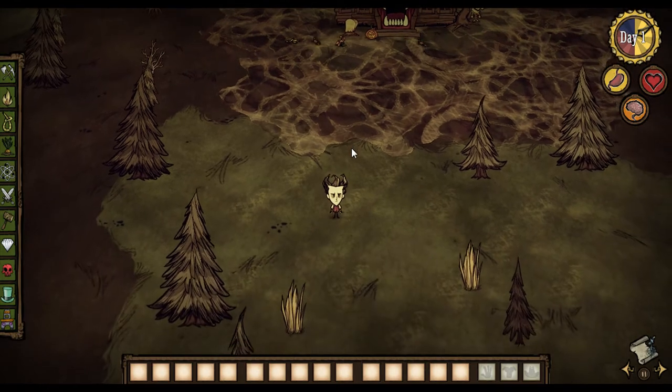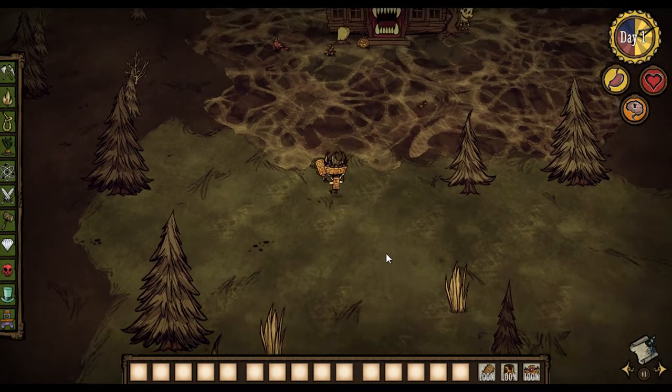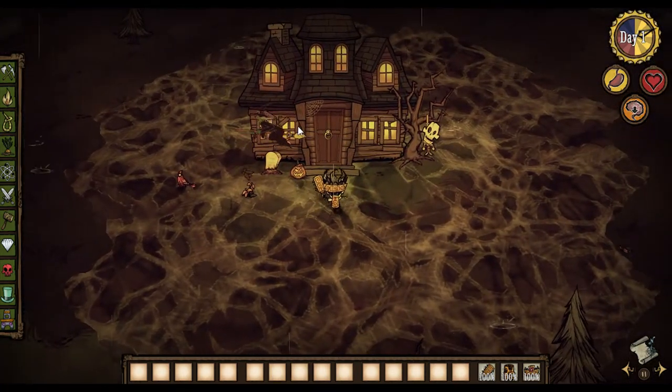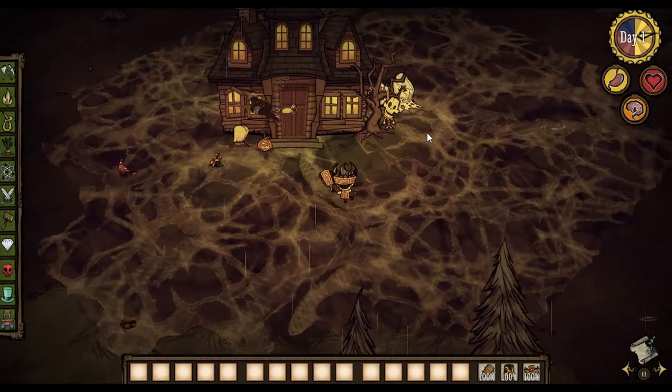Okay, so let's get tooled up and we're gonna go attack this place. I'm all done up — I've got my thulecite armor, crown, and club. Let's do it. I can sleep in the haunted house? Nope.